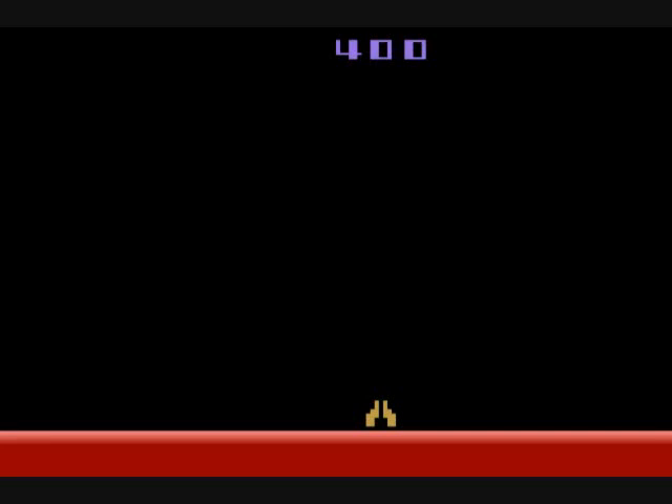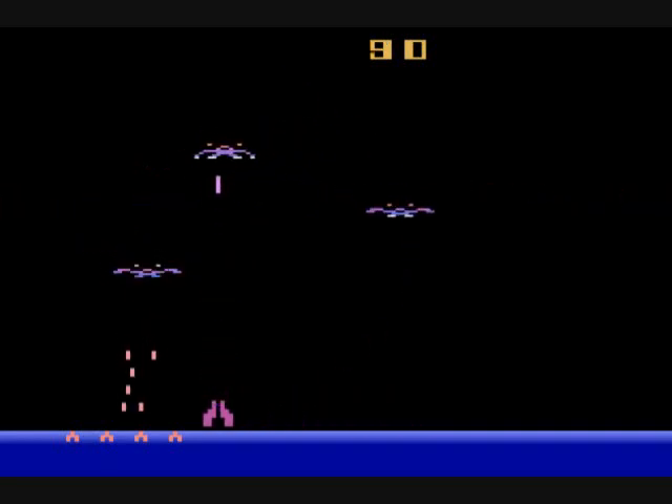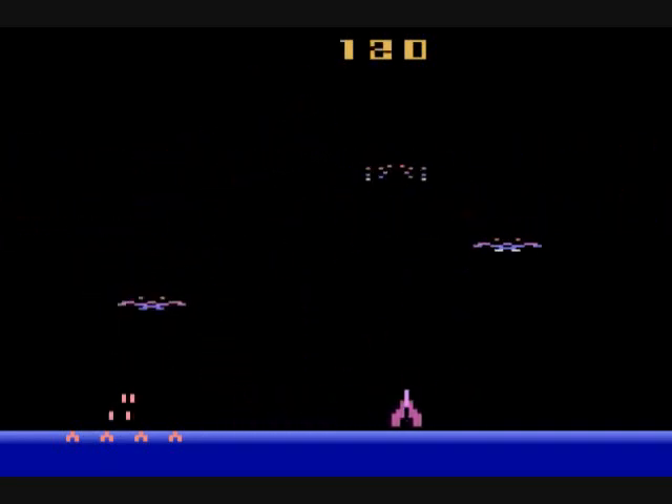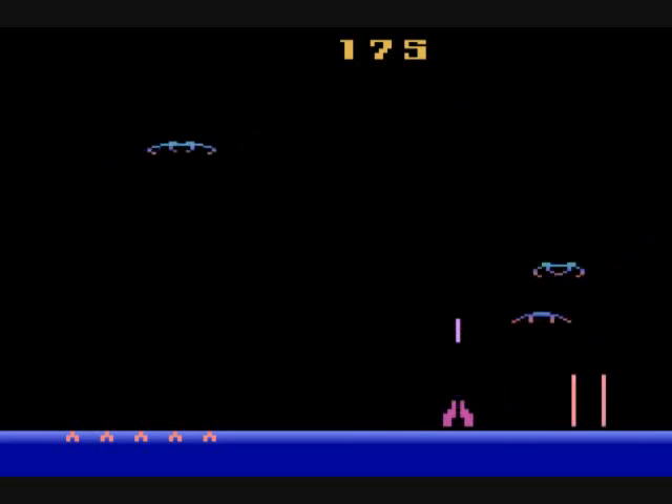Now we'll have a look at game variation number three. In this variation you can guide your shots. This is kind of a double-edged sword though — if you need to avoid an enemy's shot that's directly above you and slide under quickly while firing straight up, that's not going to work well with guided shots. So I'm not really a big fan of the guided shots option.